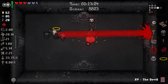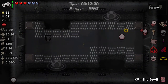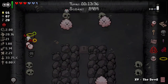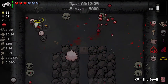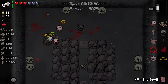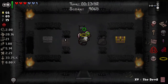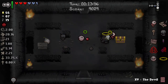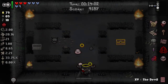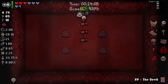Barely got away from that - good thing we had all that movement speed. Just looking for the shop now and the boss room. A room like that is hard because it kills both enemies almost simultaneously. Fishtail's very good. Cricket's Head - more damage? Yes please. Dark Bum doing its job, paying out in spades here.